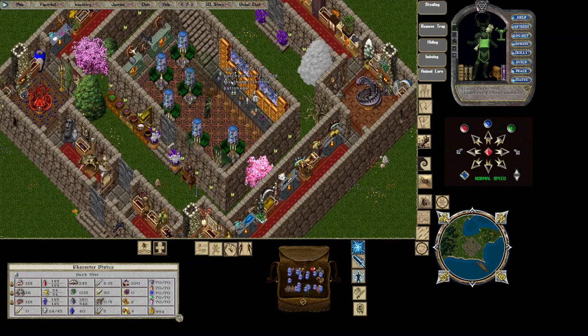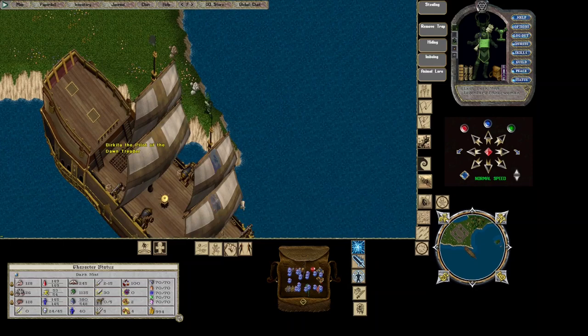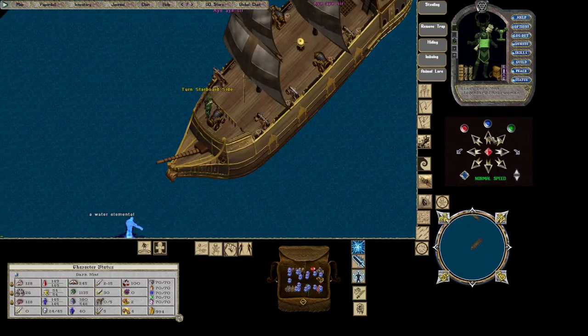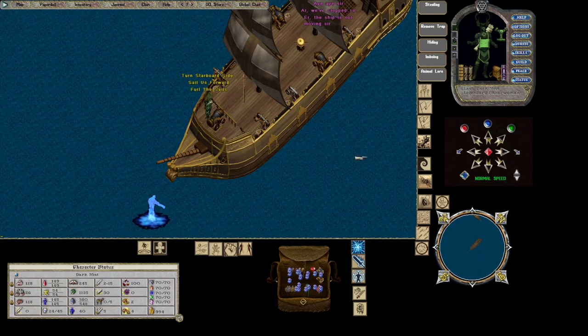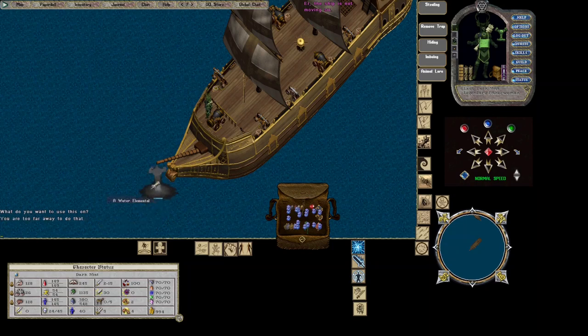Now that we have our 20 pitchers, let's head out to a boat and find a water elemental. In order to do this, just double click on the water pitcher, then target the water elemental, and just keep throwing until you get one.